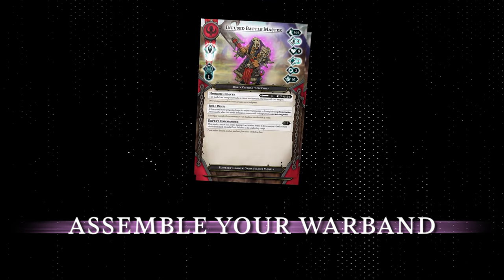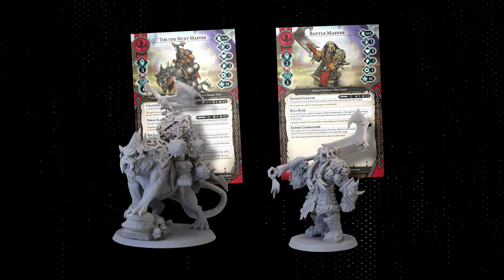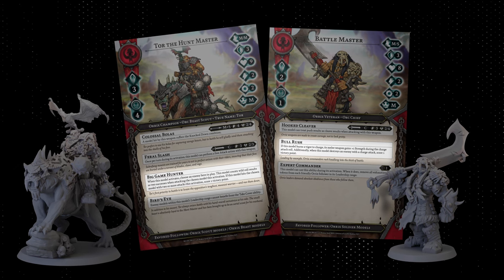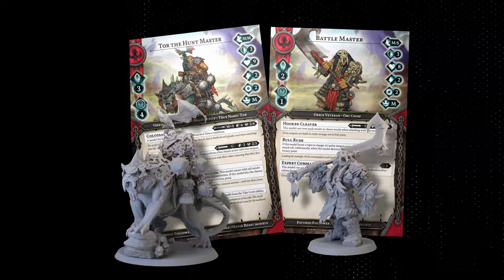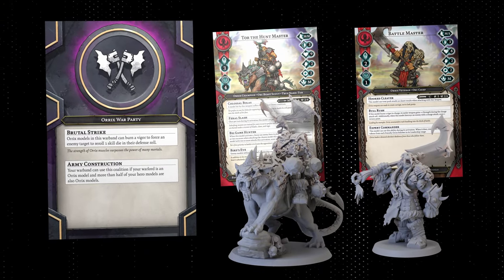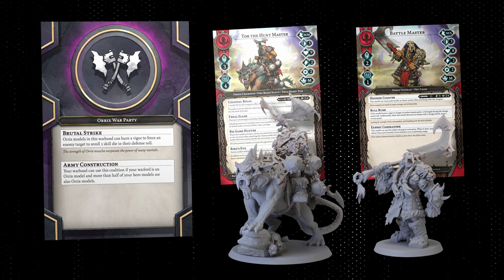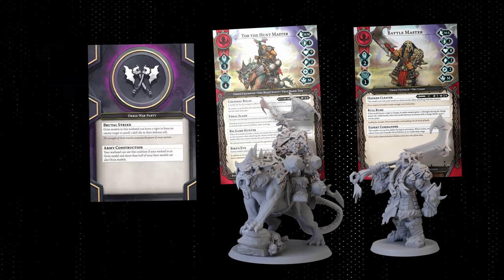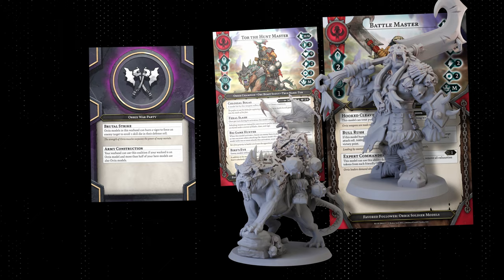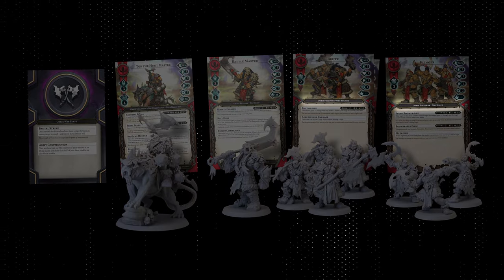Heroes are the most powerful members of your warband. Not only do they determine which followers you can include in your warband, but they also have their own unique methods of scoring victory points to help you win the game. Next, choose your coalition. The heroes you include in your warband determine which coalitions you can choose from, with each coalition offering potent abilities from the models in your warband. Each hero has favored followers, which is noted on their stat card, telling you which types of followers you can include based on the keywords that appear on the follower's stat card.